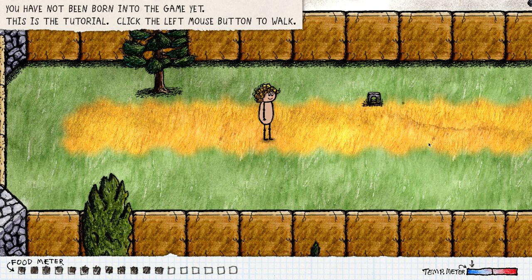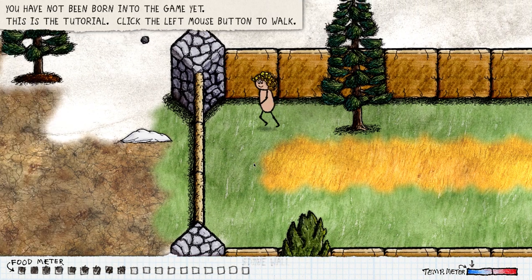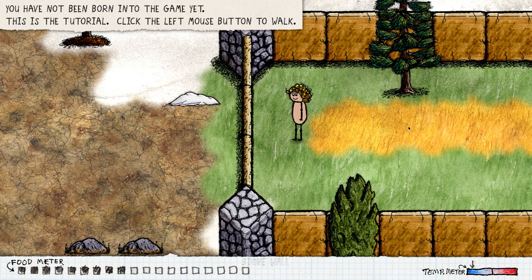Waiting to be born — this should spawn me in as an Eve, I think, unless I'm completely mistaken. There we go: 'You have not been born into the game yet. This tutorial — click the left mouse button to watch.' I think this is actually really important because there are a lot of people that don't actually know what's going on in the game. The tutorial is amazing, and there's also a new filter feature we're gonna check out very soon.